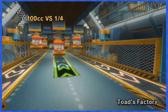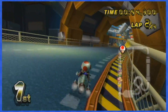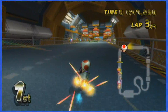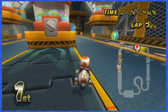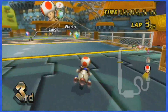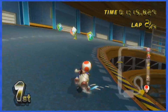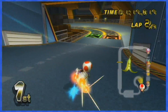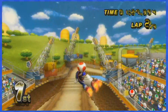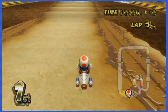Toad's Factory is actually easier than it looks. The first set of boxes is so spread out that you can just go around or in between them. The next boxes are located on treadmills moving left and right, so you can dodge them by doing the same — moving left and right. The final boxes that could prove trouble are at the end of a tunnel, but you can dodge them by touching the boost panel when you're all the way to the right.